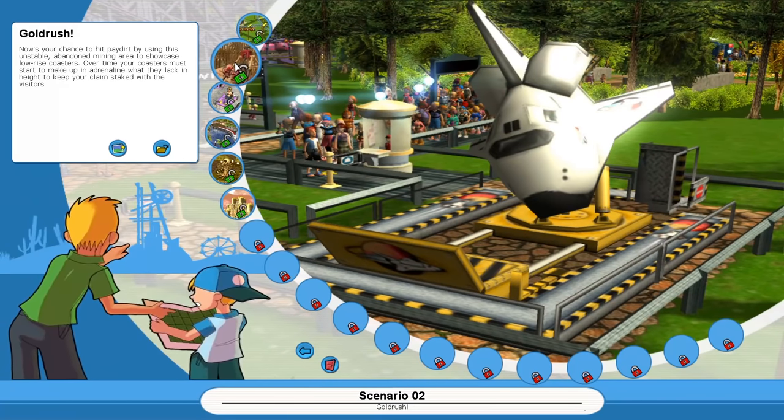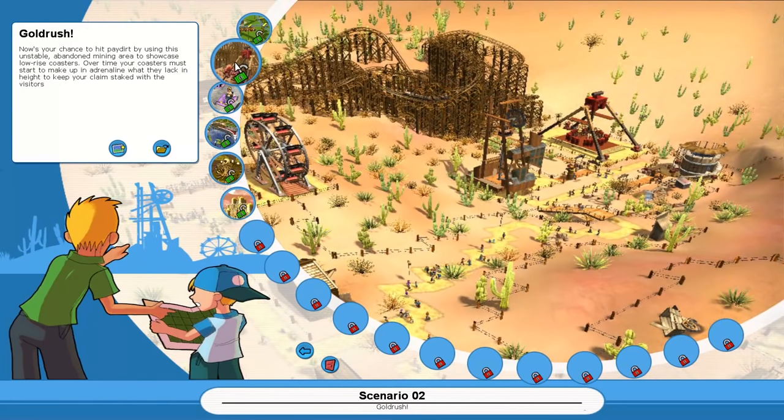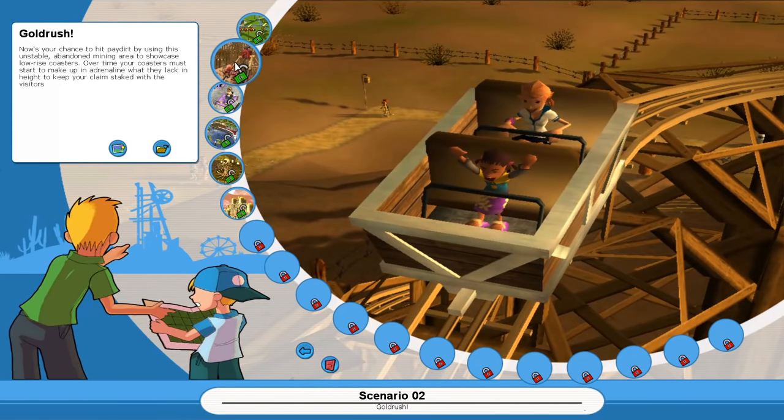This reminds me of Frontier Forest and also, what was it called, Dynamite or something — whatever the desert map was. I really enjoyed that in the original Roller Coaster Tycoon. I forgot the name of it. Yeah, Dynamite Dunes. That's what it was.